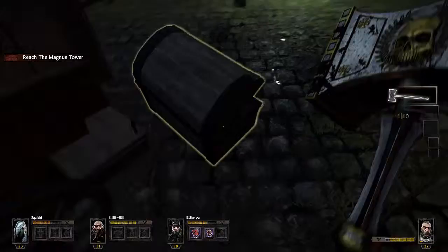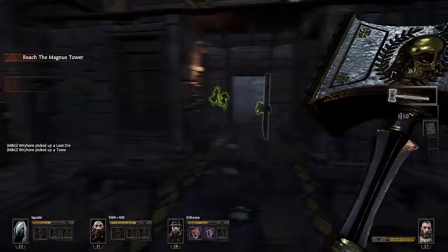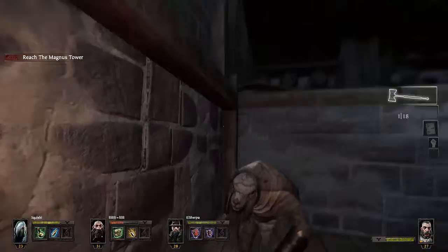The next tome will be just up the road and will be in the church, which is hidden by this door here. All you've got to do is go in and open this chest — you might find a loot die — and there's the second tome.